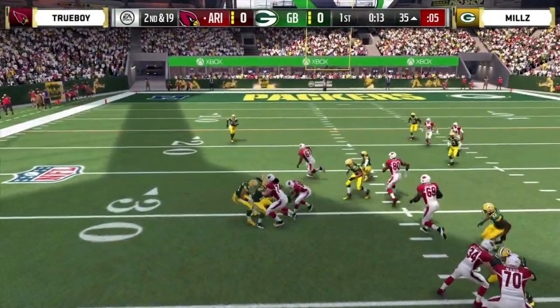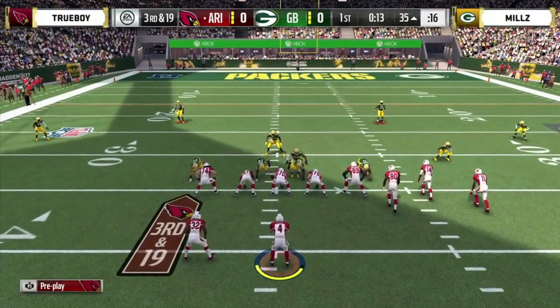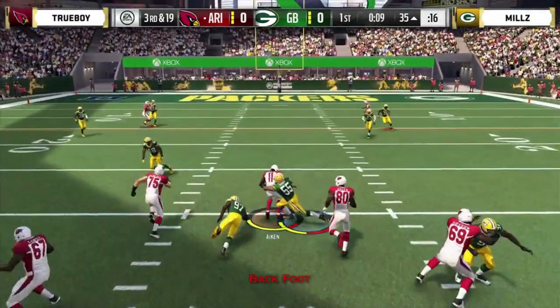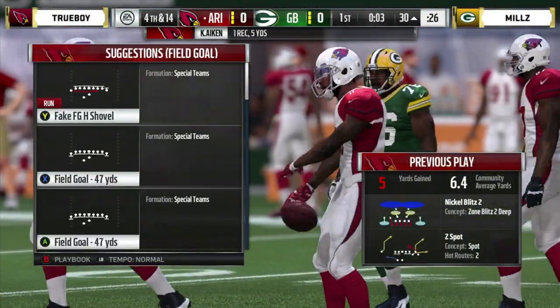Second and 19 — once again throws into coverage. Trueboy's been pretty lucky thus far, throwing a lot of aggressive passes. In the hardcore community, a good pass is called a dot — the reverse of a dot is a Todd. He threw that into triple coverage. Third and 19 at the 35 — working himself away from field goal range. Anthony Barr wraps him up at the 30 — that'll be the final play of the quarter.